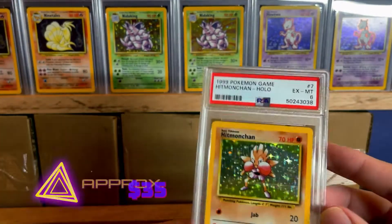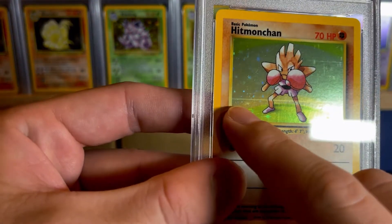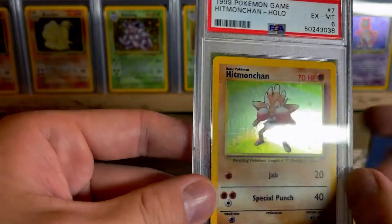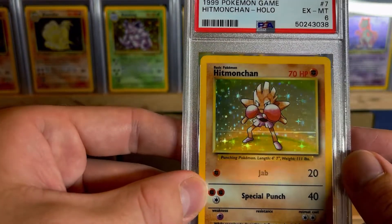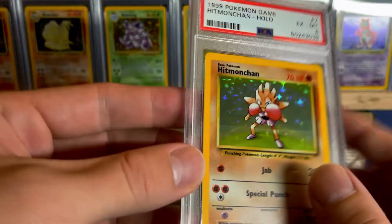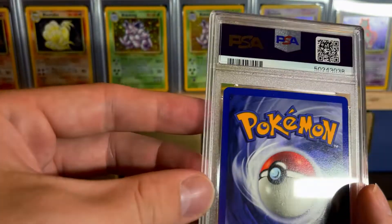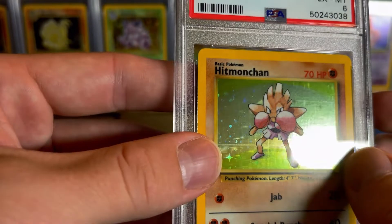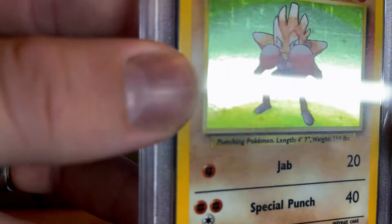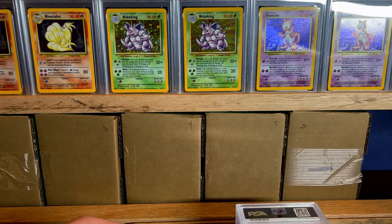Next card — so we skipped number 8. We're down to number 7, a base set Hitmonchan. Looks like there's some sort of line on there — I don't think that's a print line. PSA 6. It's got some scratches, not a whole lot. Back looks decent. So there shouldn't be a 6 other than that line going across it. I would say probably it would be a 7 or even an 8, but whatever that line is, that has to be why it got a 6 instead of maybe an 8.